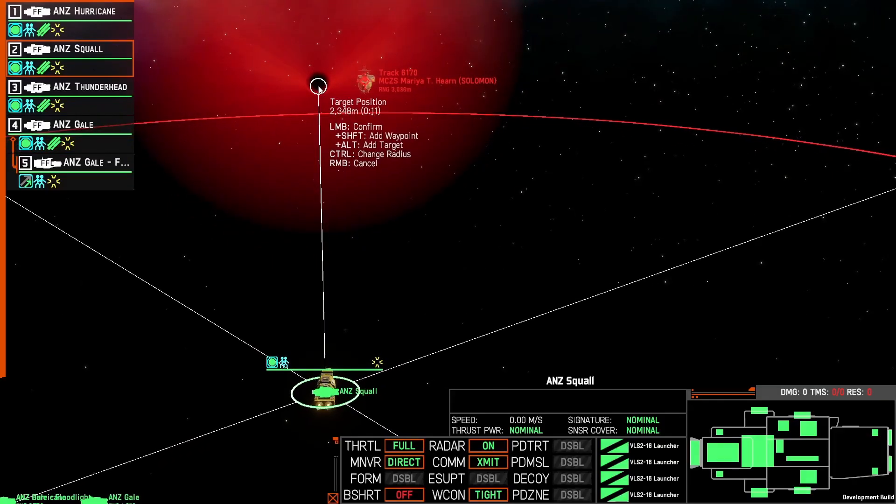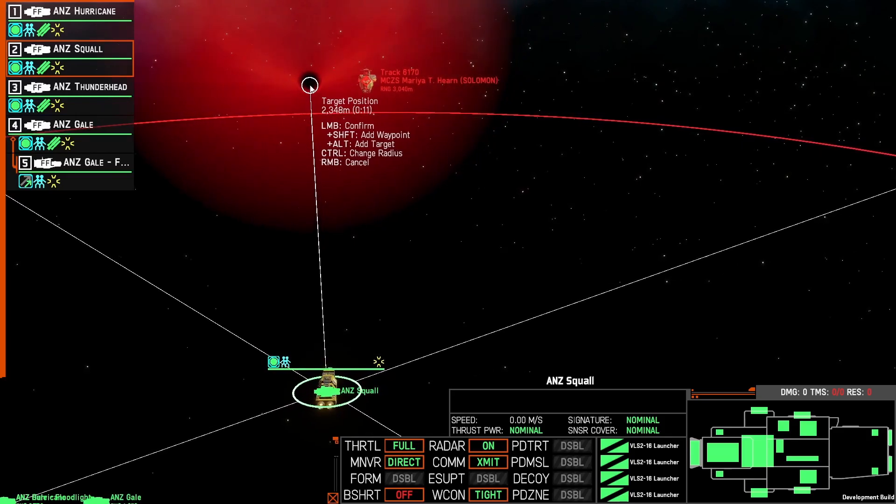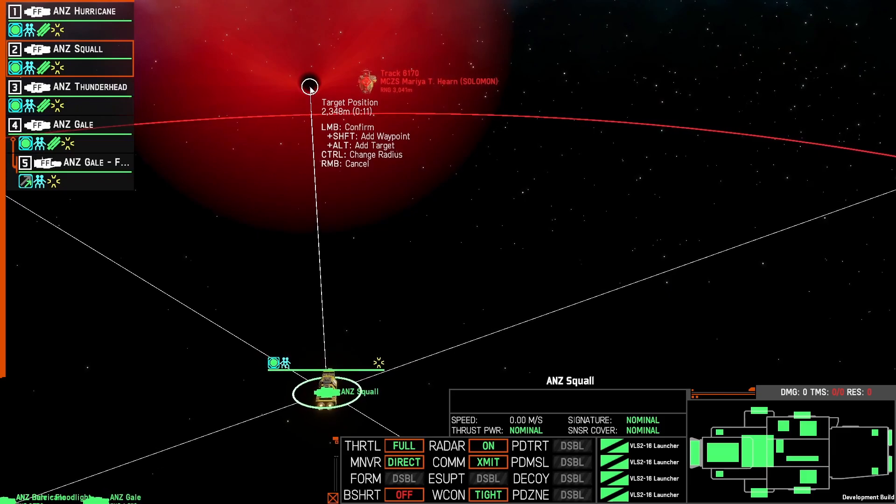We can see that if we fire a missile that is in the seeker's field of vision however no active jamming components are on from the enemy, the missile will simply miss.